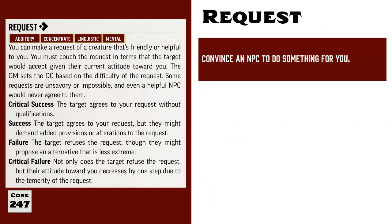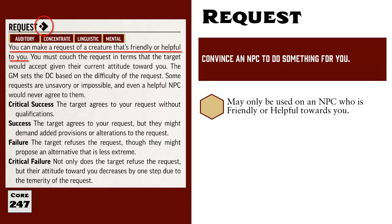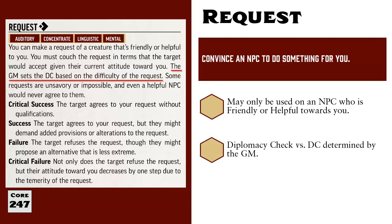The second application of Diplomacy is Making a Request. Making a request costs one action and may only be used with a target that has at least a friendly attitude towards you. After you make your request, you roll a Diplomacy check contested by a DC set by the GM based on the difficulty of the request. A lot of variables go into determining this DC: how difficult the request is, any negative consequences, whether it's immoral or illegal, how much they like you, and whether the request aligns with their goals. Some requests the GM may determine are impossible or too outlandish, but most GMs will let you request literally anything and then let you deal with the logical consequences.